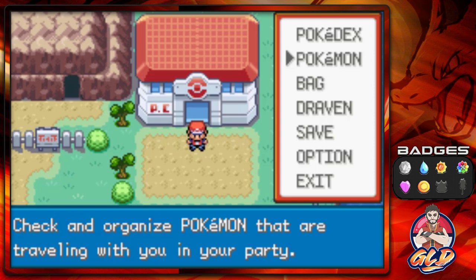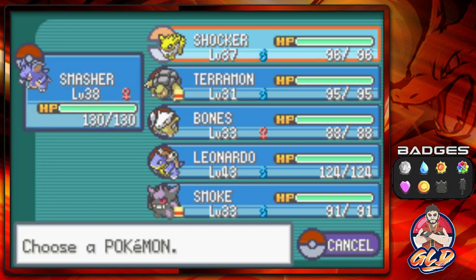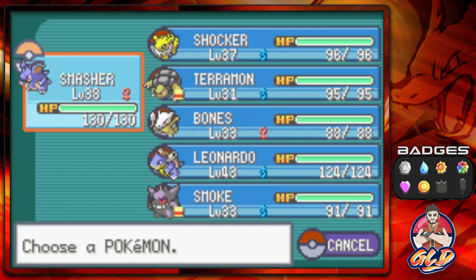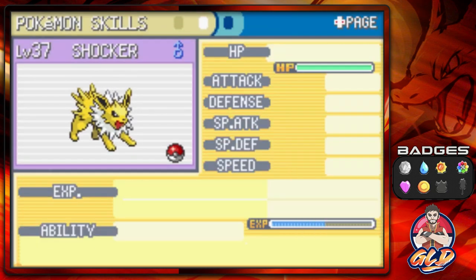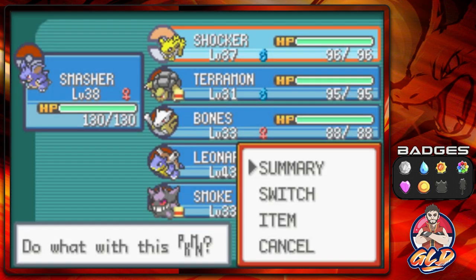Okay, so here we are back, and I think this will be the team in order to capture Zapdos. I have three ground type Pokemon that could help: I got Smasher, I got Terramon, I got Bones, and to a lesser extent, I got Shocker. There is a little something-something with Shocker - it does have Thunder Wave. The only part is that electric type Pokemon can't paralyze electric type Pokemon, kind of like poison can't poison poison.